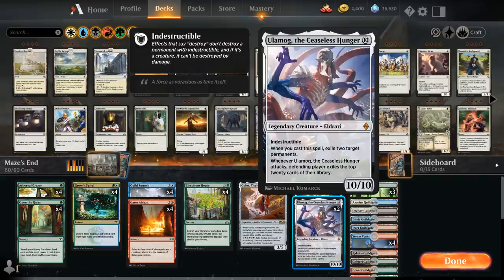For 10 mana we get a 10/10 indestructible legendary Eldrazi. When we cast Ulamog we get to exile two target permanents, so even if Ulamog gets countered we still get that exile-two effect. When Ulamog attacks, the defending player has to exile the top 20 cards of their library, so even if the opponent can chump-block Ulamog, after two attacks they're probably going to be milled out.